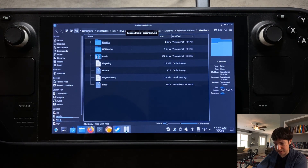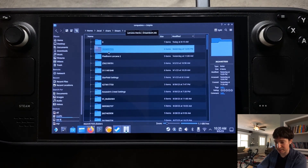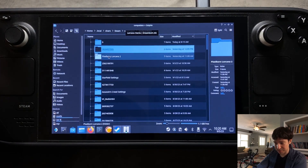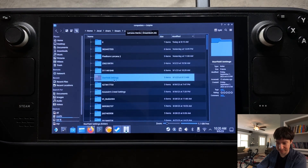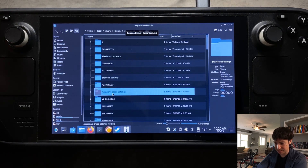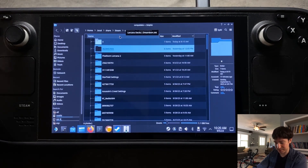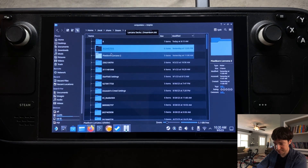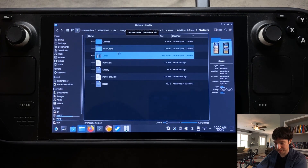Coming back to the Compat Data folder, I like to rename these folders because the numbers don't give you any description. The one for Pixelborn I renamed to Pixelborn Lorcana. You can see I even have Starfield settings and Assassin's Creed settings. Anytime those folders are created, I rename them just to make them easier to find.